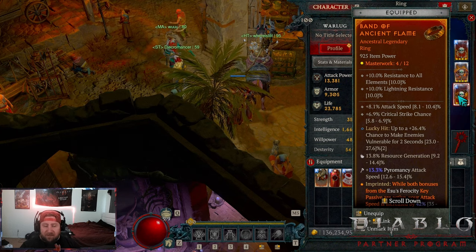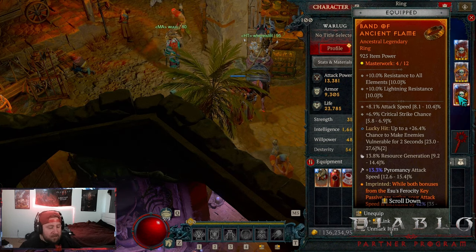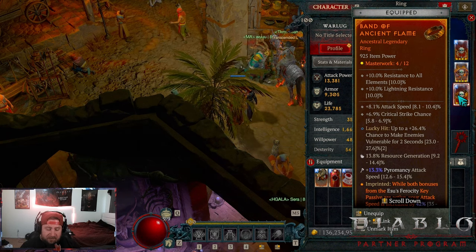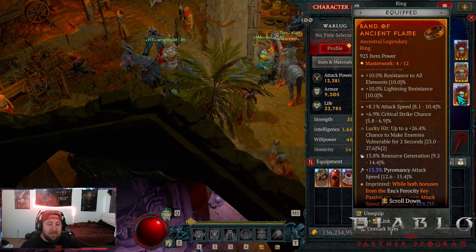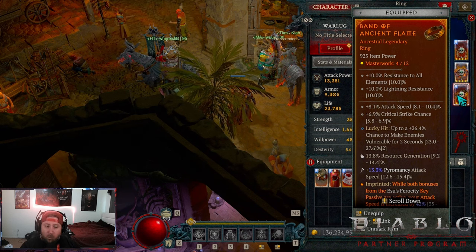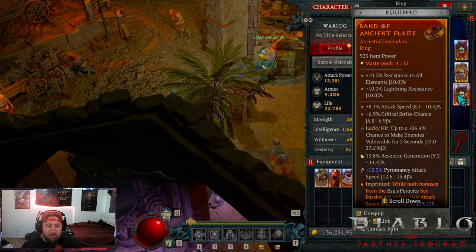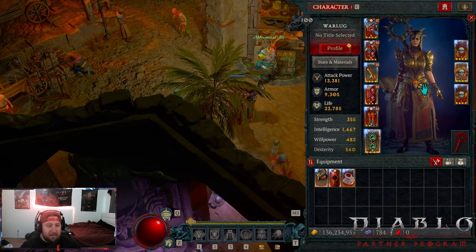Ancient Flame is really a flex power on that ring slot — it could be a damage power, Concentration, Storm Swell, Acceleration for 25% damage, whatever you want to deal more damage. It just feels very very good when you're clearing, doing Infernal Hordes, etc. The increased attack speed is very important, and the lucky hit chance to make enemies vulnerable is a fantastic addition.